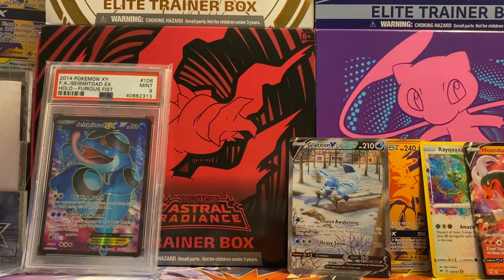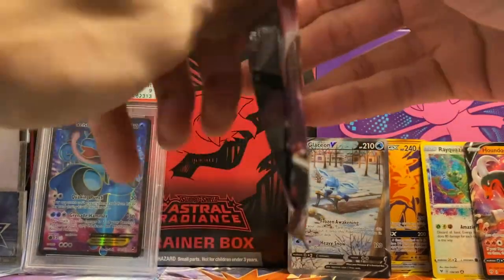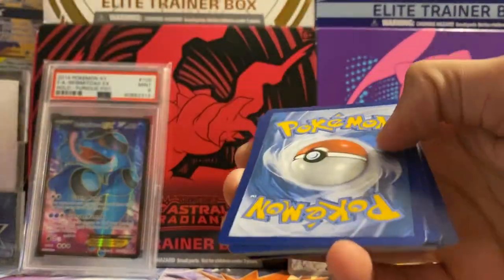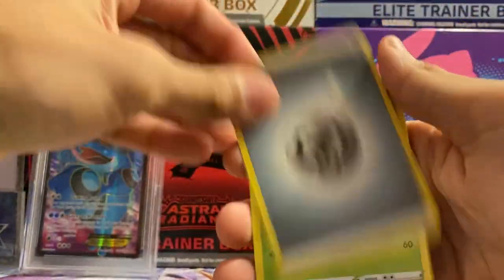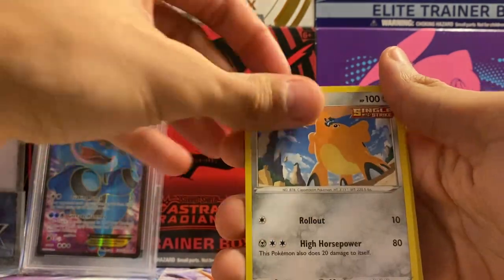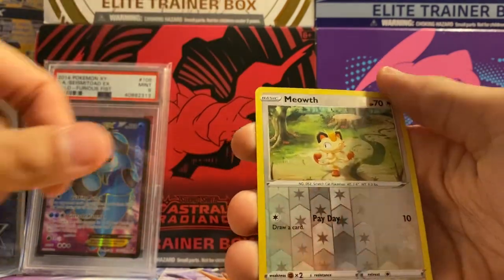We got two packs to go - another Fusion Strike with Mew, and a Brilliant Stars to end it off. Let's see if we can top off that Glaceon V alt art card - I'm definitely adding that to my collection. Out this pack we got Skater's Park, Sandaconda, Trubbish, Eiscue, Snom, Onix reverse, Mimikyu, and an Electross non-holo rare.